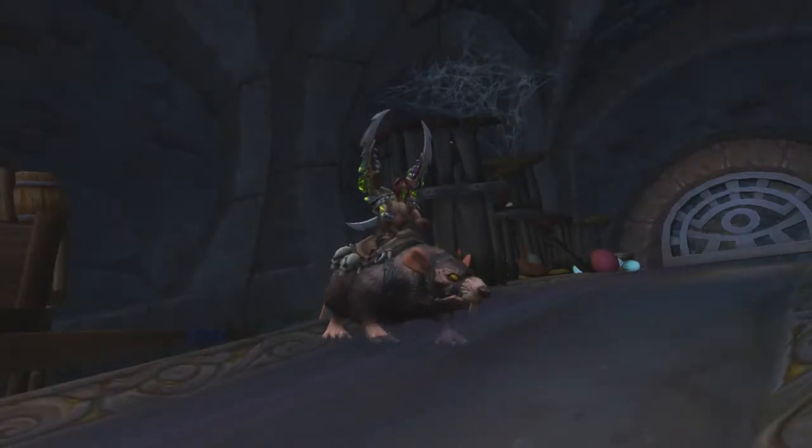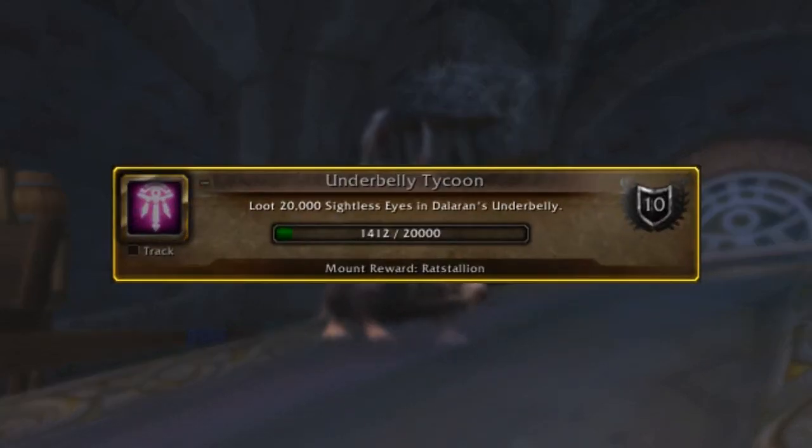Hello everyone. In this video I will be showing you how to get your hands on the Rat Stallion mount, which has been added in Legion. This mount is obtained through the achievement Underbelly Tycoon, which requires you to collect a total of 20,000 sightless eyes in the Underbelly of Dalaran.